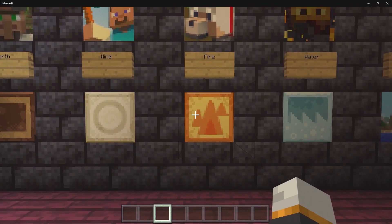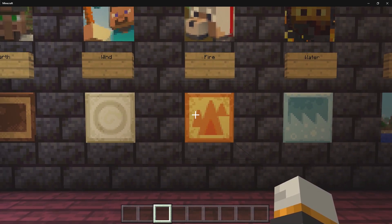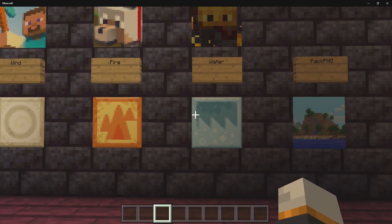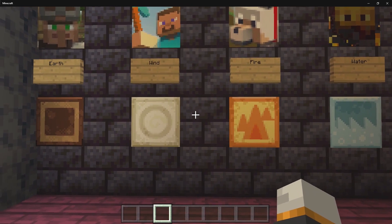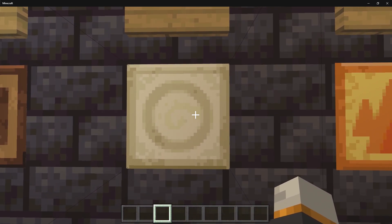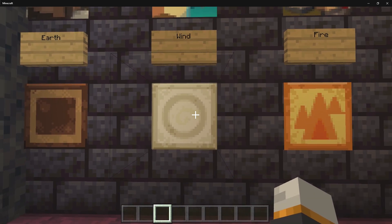These first four are actually unused paintings that you can find in the painting sprite sheet of the game. We have a little earth, wind, fire, and water. In my own opinion, these definitely look like the elements, and maybe this one looks like coffee — like a little coffee swirl, now that I think about it.